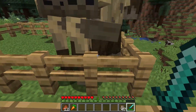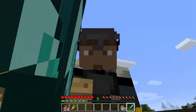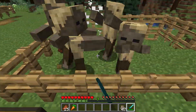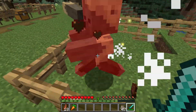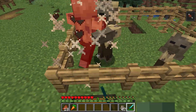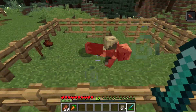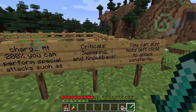They still deal quite a lot of damage. Now, when you stop attacking for brief amounts of time, your attack timer continues to charge. At 200%, you can perform special attacks such as criticals, sweeping, and knockback attacks. When you jump and attack after waiting, you get a critical hit with particles. But if you're not waiting long enough, you can't get the criticals every single time — you need to let your timer charge to get those special attacks.